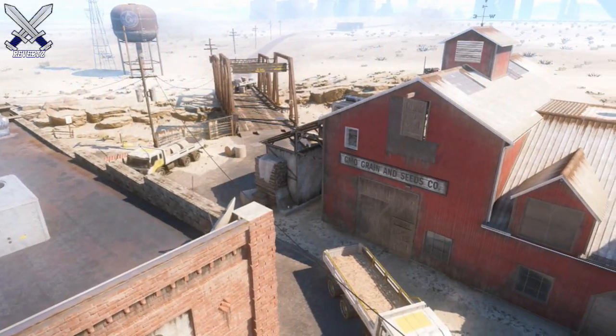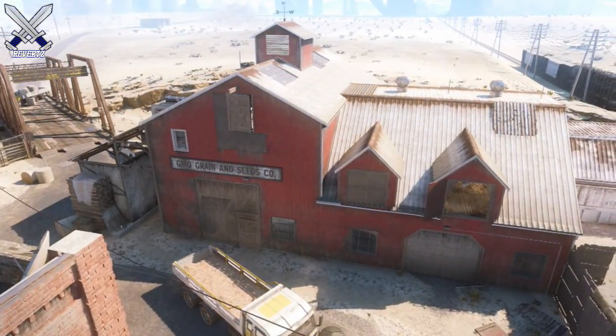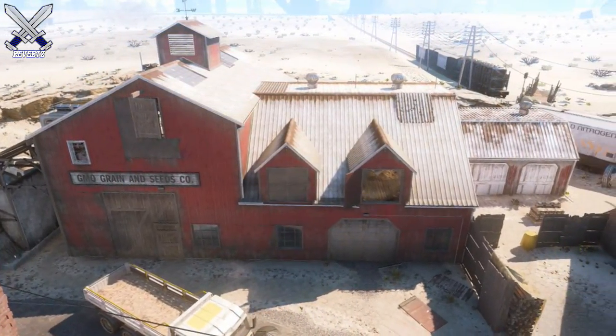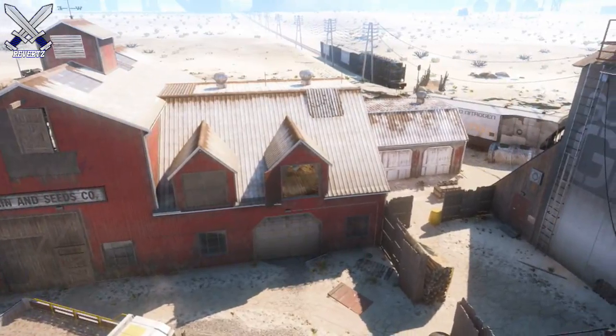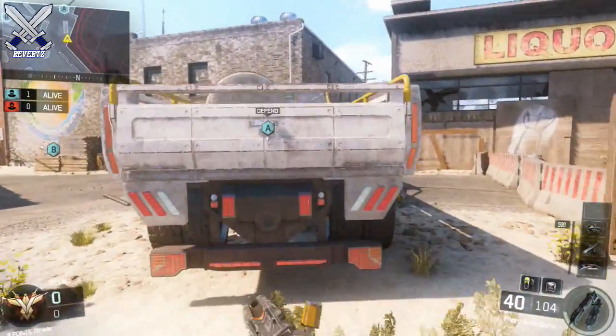Hey, what's going on guys? Mr. TheReverts here, and today I'm bringing you guys a new series called Pro Spots, basically where I show you guys some of the best lines of sight, jump spots, and A spots for maps in Black Ops 3. Today we're gonna be covering the map Fringe.